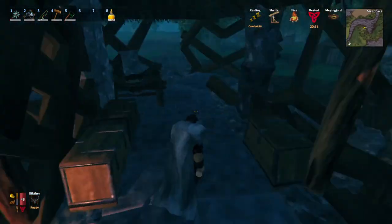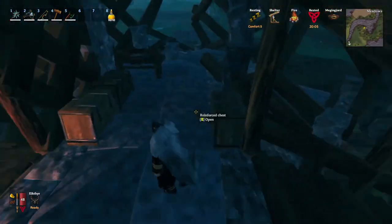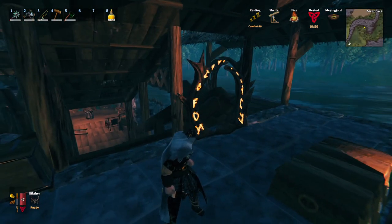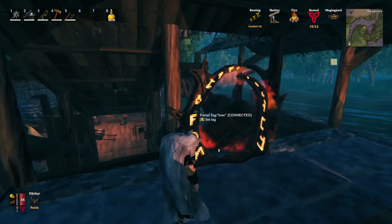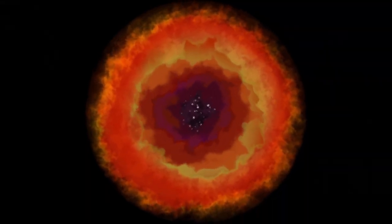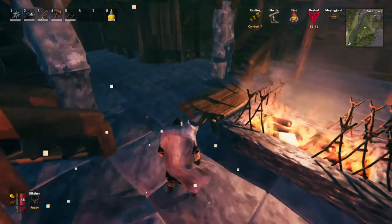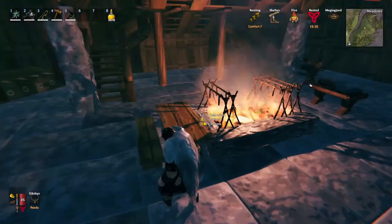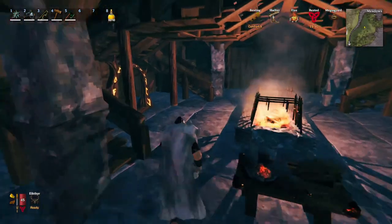What I typically like to do when going out with the longboat is take enough materials to place down one of those portals, in case I need to teleport back for whatever reason. I also like to take a few potions. I'm going to jump over here — that's just a temporary portal connected to my other main base, which made it a lot easier to transport items. I suddenly realized it was way faster to just place down a portal rather than using the cart going back and forth.